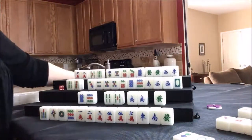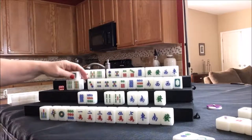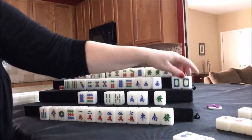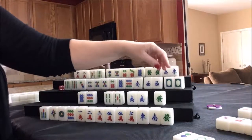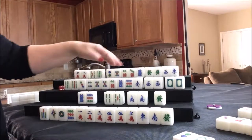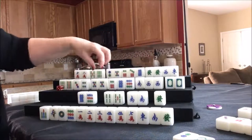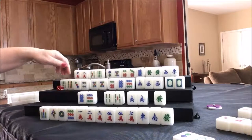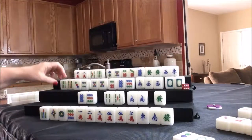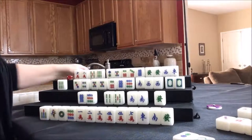West drew a white dragon — a pung of dragons is a faan all by itself. That gives west five blocks. We don't need some of these tiles, so let's discard the nine bam for west and draw for north. They got an eight bam, which is not helpful — we need dots. We'll discard the eight bam because we could use the five-six as a potential chow block.